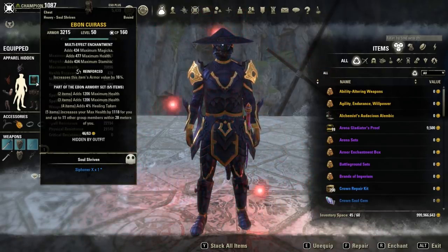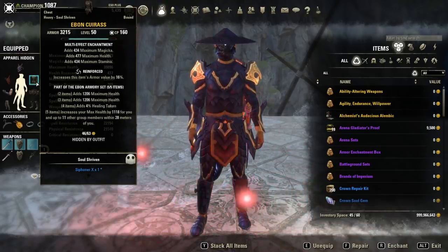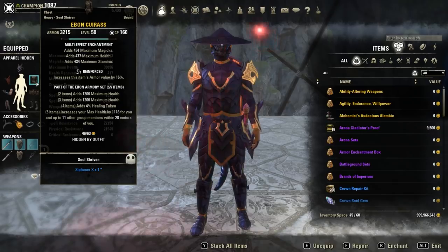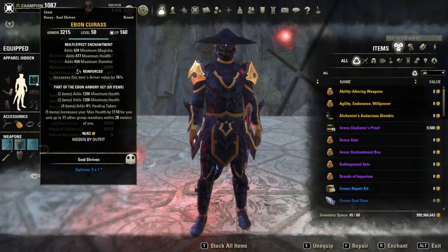In terms of sets, like always, Ebon Armory is a must-have for every group because it gives every group member 1,118 health. This is really nice — it makes you more tanky and gives more health to your group members. On top of that, it's heavy armor and you get two health bonuses, which is very nice.